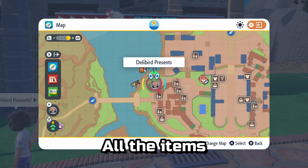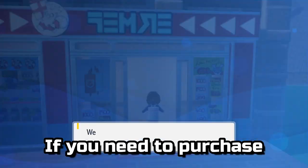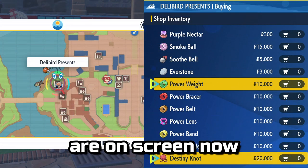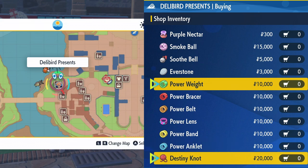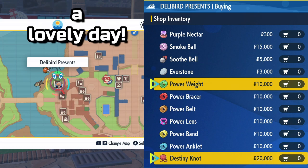And that's it — all the items involved with breeding! If you need to purchase any of the breeding items, their locations and pricing are on screen now. Feel free to comment if you have any questions. I have other guides to more aspects of breeding available in this playlist. Thanks for watching, I hope you have a lovely day!